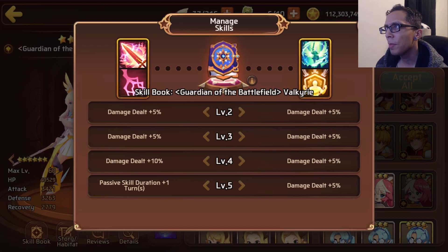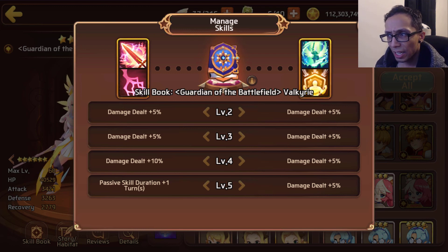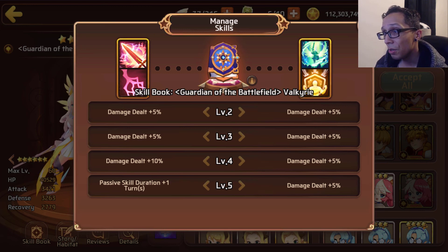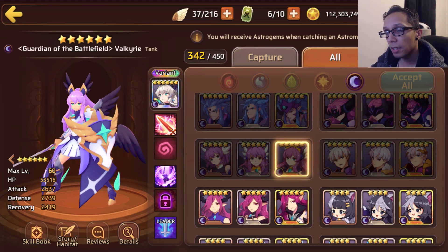Comparing the light contract options: Light Arthur is pure DPS, Light Valk is more of a support unit, and Light Odin is also support but more dedicated towards healing. Depending on how you set them up determines how you use them. Would you use Light Valk in your offensive PVP team? Probably not. Would you use her in your defensive team? Yes.